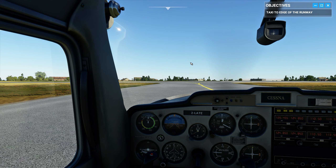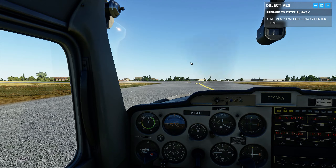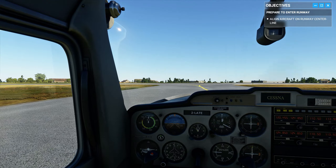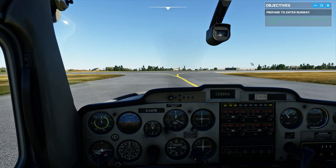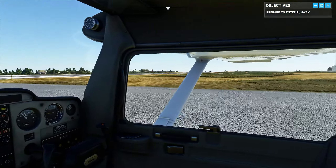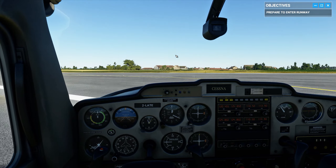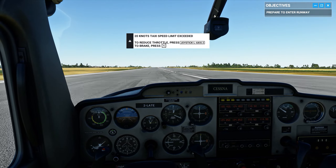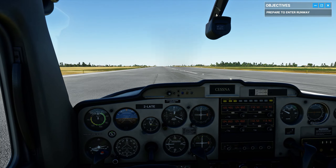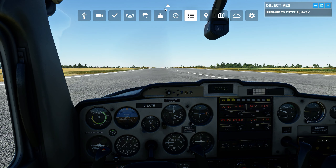Jersey tower, Cessna 2 Lima Alpha Tango Echo, ready at runway 27, straight out departure. Cessna 2 Lima Alpha Tango Echo, cleared for takeoff runway 27, departing straight out approved. Okay, let's do this — cleared for takeoff runway 27, Cessna Alpha Tango Echo.